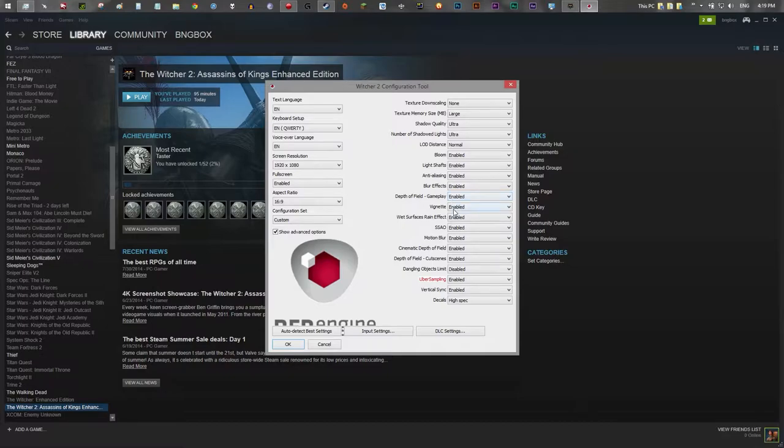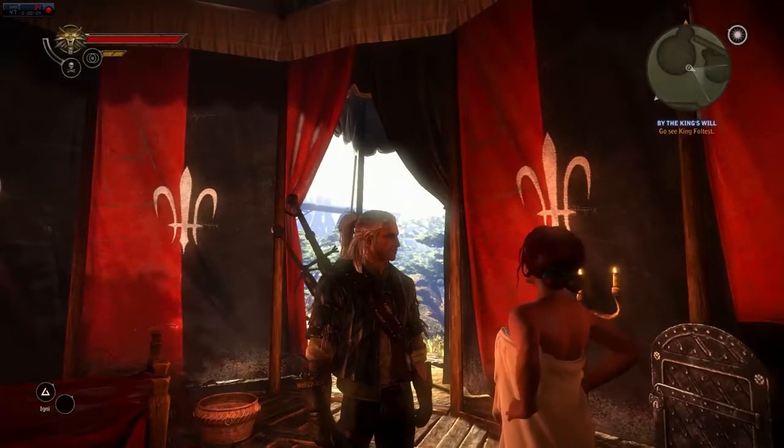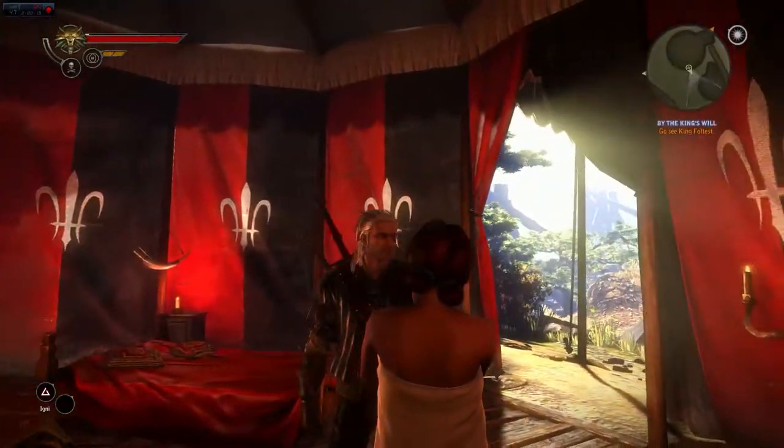Everything else is just enable or disable, which is a bit annoying, especially with anti-aliasing — in most games you get a range of options, and I'd normally bring it down a bit for better frame rates. We're also going to enable the dangling objects limit, which controls physics for Geralt's hair and similar things. Enabling the limit means less physics processing on those elements. Uber sampling we want to leave off for now — the settings say it's for high-performance machines only, and with this card you'd only get about 20 frames per second with it on.